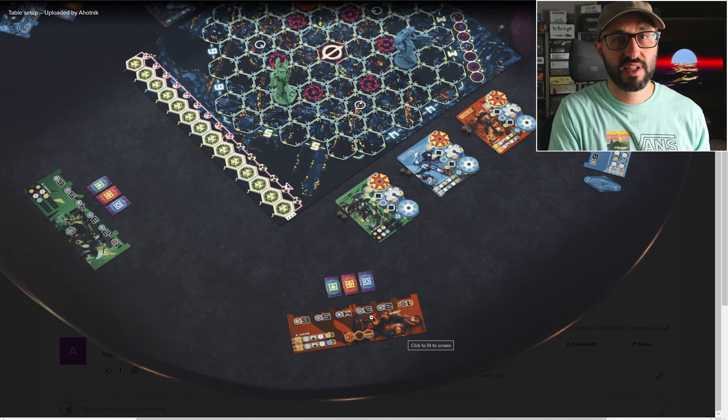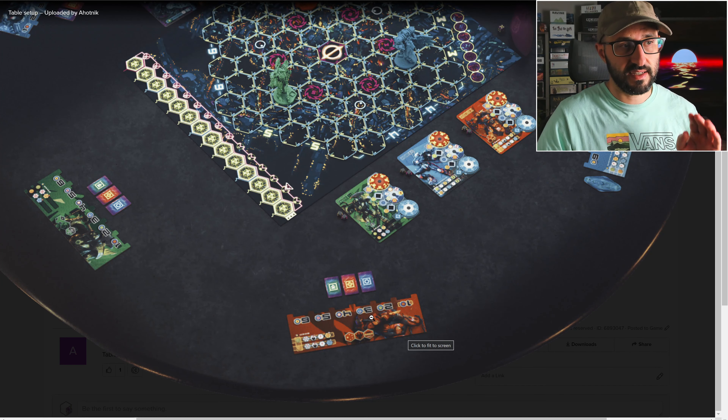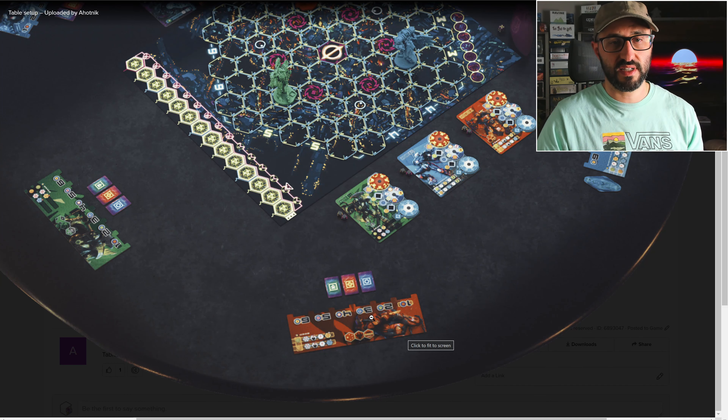The way this game actually plays is that each player is going to have their own personal player board as well as three action tiles. There's going to be a tile to activate your strategic abilities, your movement abilities, or your attack abilities.